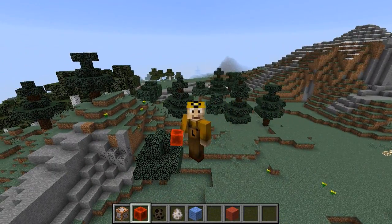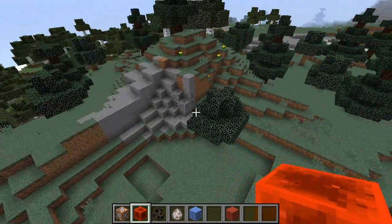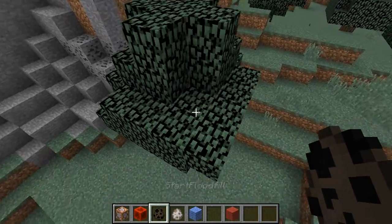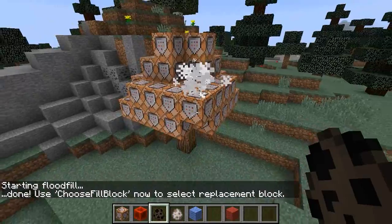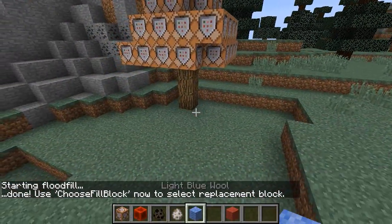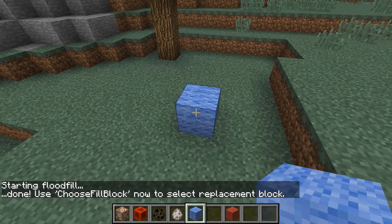Hello, it is I, Dr. BrianLorgan111, and whereas King Midas had the Midas touch, which turned everything he touched into gold, I have the Command Block touch, which turns things to command blocks, or more generally allows me to do flood fills of different colors of things.